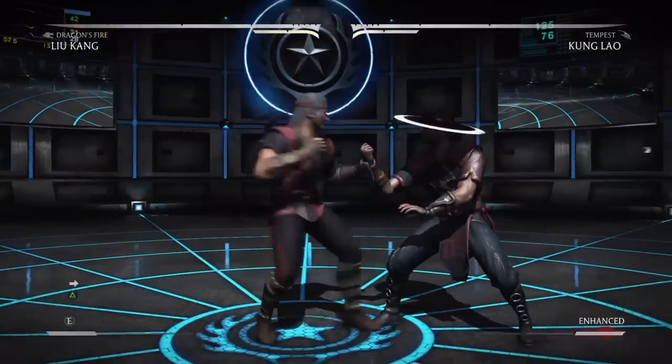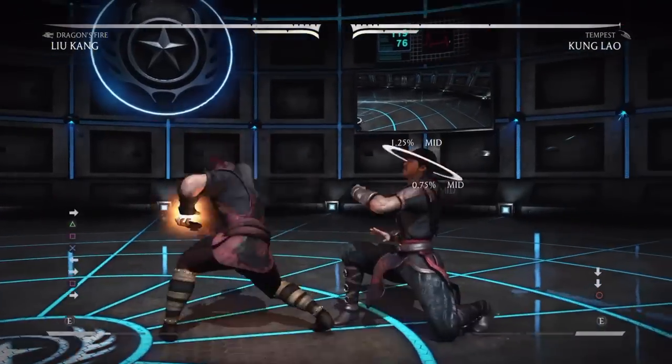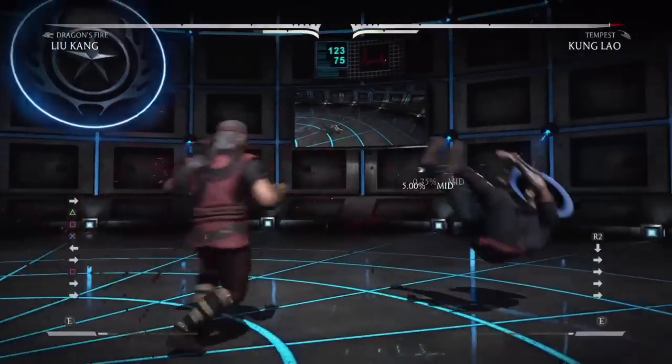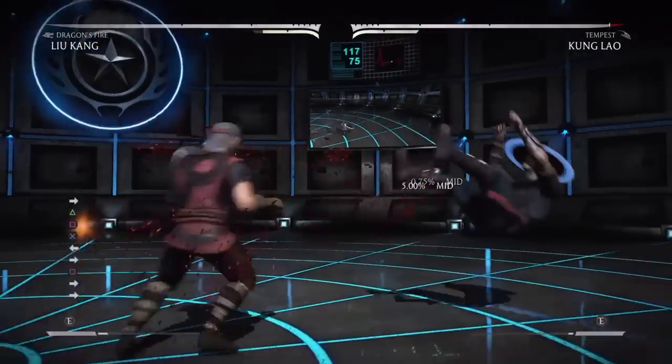The back one, two is designed to be multi-hit, to keep pressure on. But if you don't have a fast enough armored move, and you don't have a fast enough poke — which is seven frames or faster — you can't get out of it. If your backdash isn't far enough, then you get caught by it.